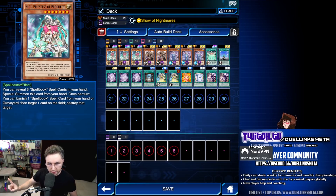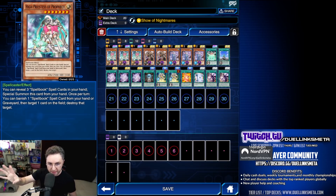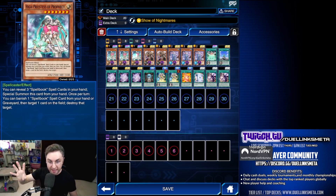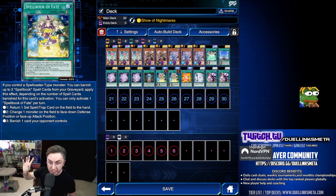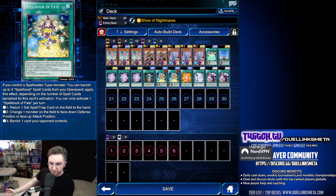This deck could very easily one-turn kill with a Blue Boy and a Priestess, which is 3,000 damage, plus a Spellbook of Power which is searchable. The deck can easily destroy a card on the field, inflict 4,000 damage with Spellbook of Power, and protect from back row with Spellbook of Wisdom. The core card is Spellbook of Fate. You mostly banish two cards from your grave to flip a card face down without targeting, or banish three Spellbooks from your grave during either player's turn to banish a card off the field without targeting.